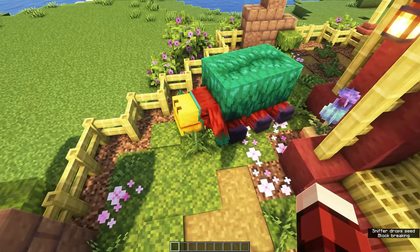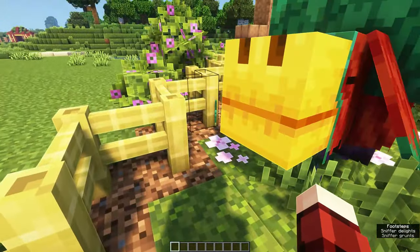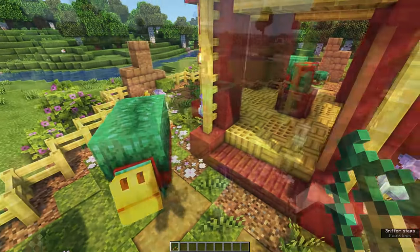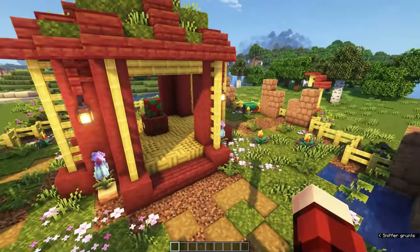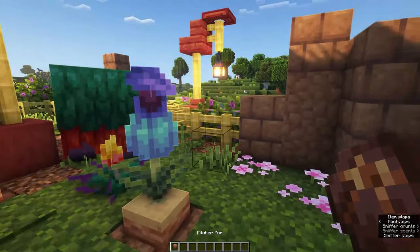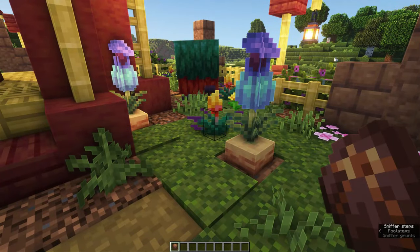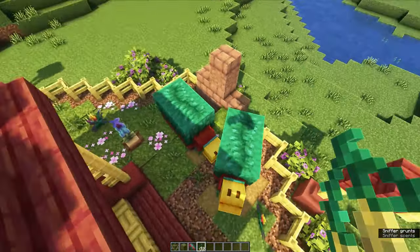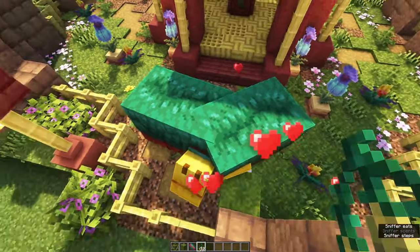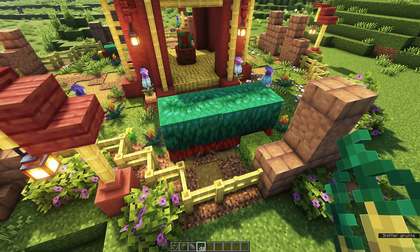At some point your sniffers will start sniffing, drop down, and dig into the ground with their nose. When they do, you get a chance at a torchflower seed or a pitcher pot. You can also use torchflower seeds to breed two grown-up sniffers to create a new sniffer egg, which you can then place on the platform in the middle.